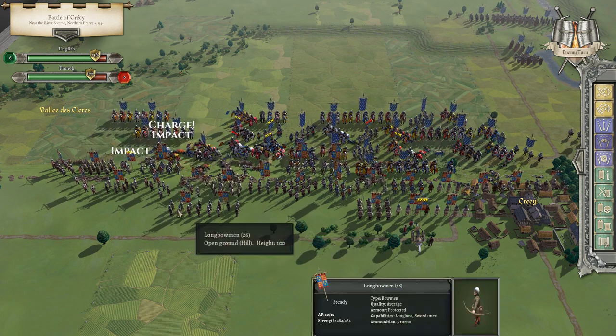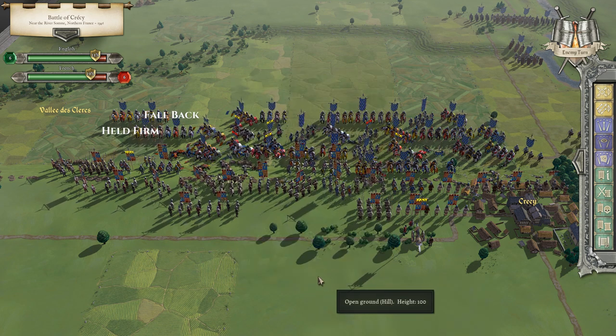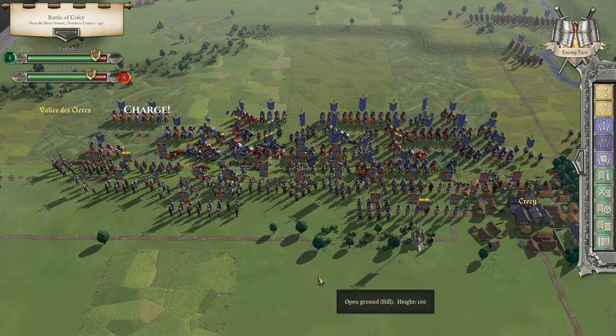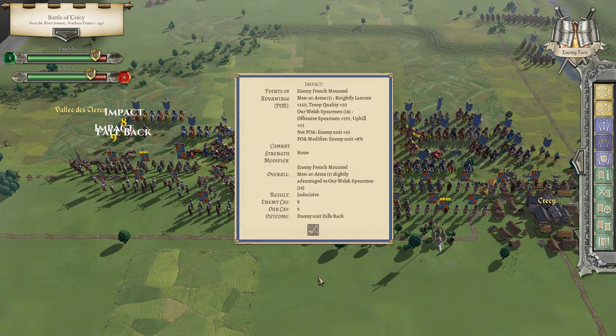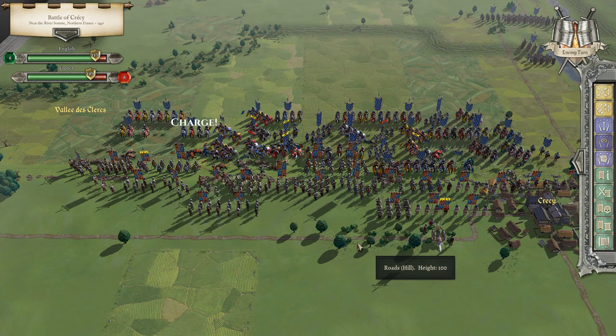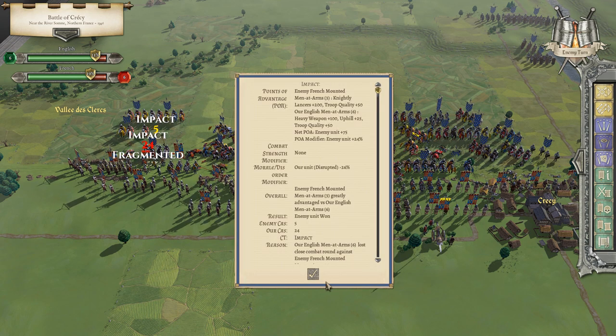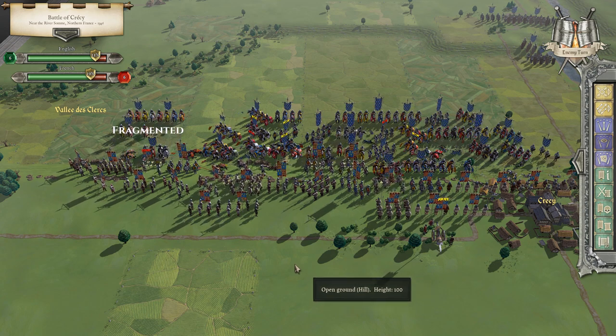He fell back, held firm. Charge, impact — they're really hurting these guys. We took 22, held firm, but we're getting beat up there a little bit. He hits our spearman — they hold on just fine: enemy casualties 8, we took 9. We just fragmented there, those men-at-arms — not liking that. He just threw his javelin at us — 14, the bidets.